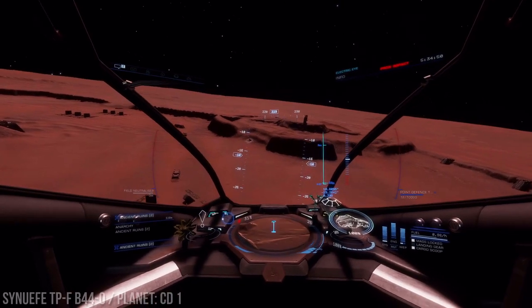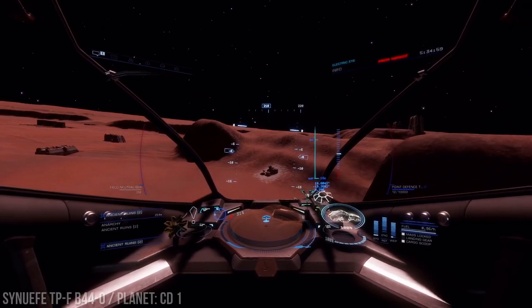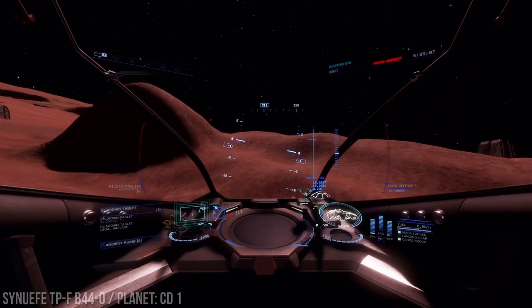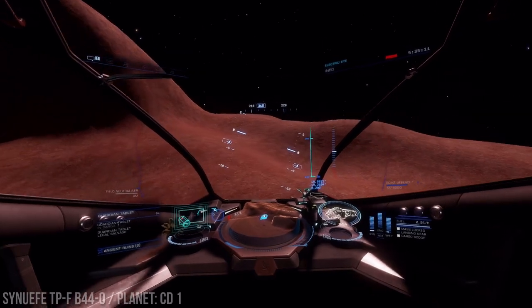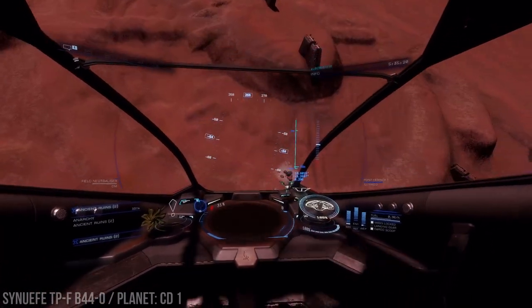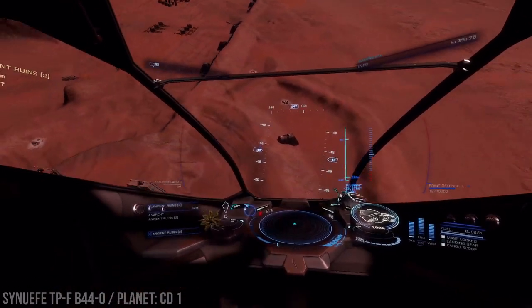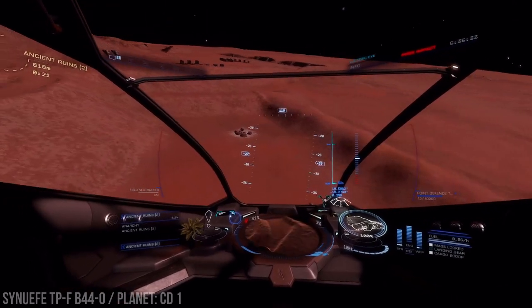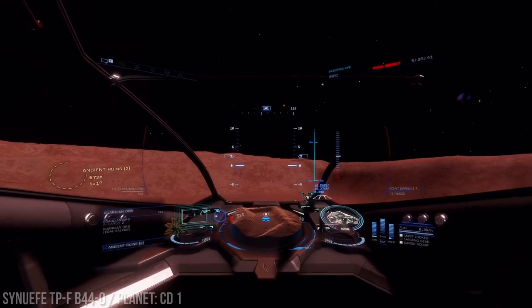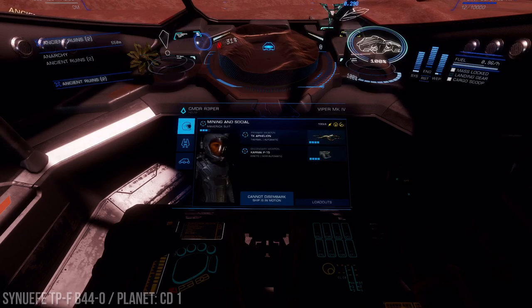Now when I came out, I actually left the buggy and didn't get the extra cargo rack — I could have got an extra four — because I had not done this in Odyssey yet, so I wasn't sure if they changed anything. Nope, it's still like it was in Horizons. I'm just going to pick all these up and then do a re-log just so you can see that the re-log in Odyssey does work. There's my Odyssey loadout.